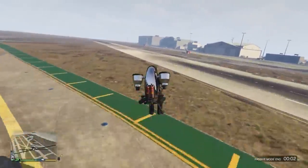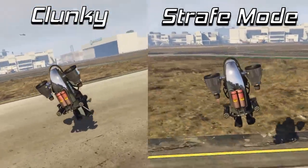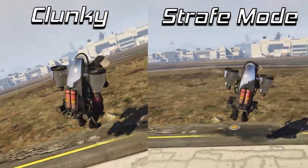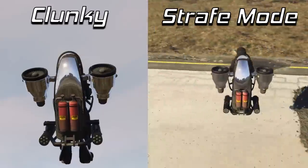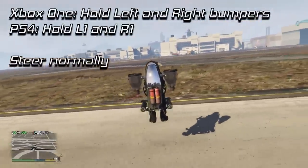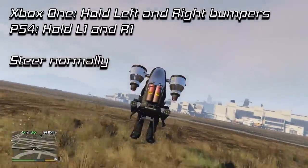One of the biggest complaints of the jetpack from players is that it handles kind of like a clunky helicopter, and that comes from the fact that those players don't know how to handle it properly. What you're seeing now is a side-by-side comparison between the clunky handling that people describe and the strafe mode handling, as I like to call it. Right away, you can see not only how much faster the jetpack moves, but also how much more responsive it is to your controls.